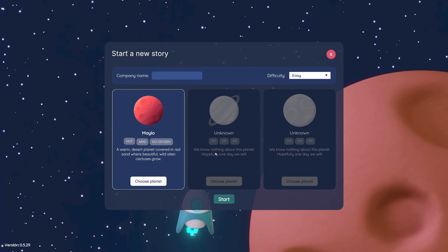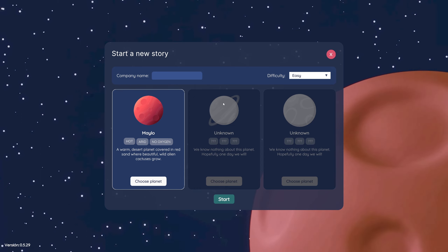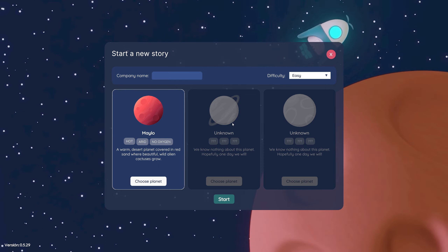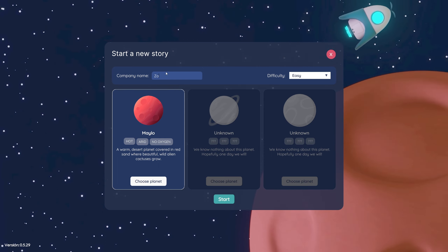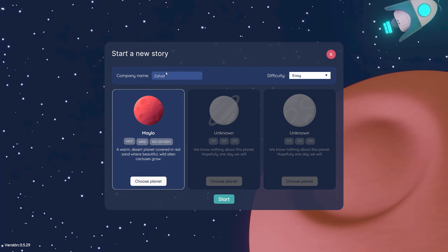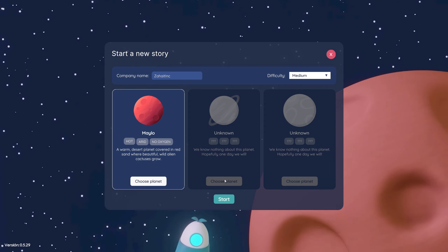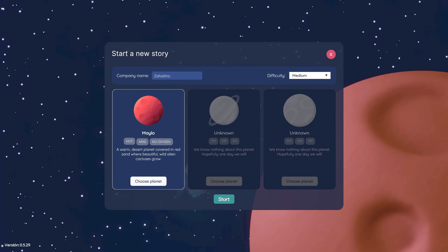We can't check other planets — hot, arid, no oxygen. I wonder if that's because... wait, I can't put a space in my name? Let's go medium. We can't pick other planets; maybe that's because the game is not fully out yet. We're doing Melo. Let's go.